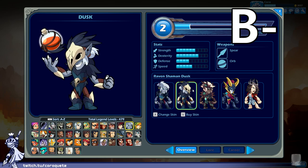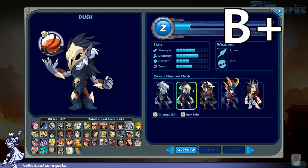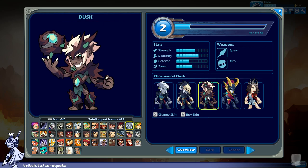Raven Shaman Dusk — wow, his orb is a potion bottle, that's cool. He's wearing a witch doctor mask. The color scheme is still relatively the same. I have to give points for the orb swap because that's a clever thing to do. The rest of the costume is pretty similar to his base design though — it looks like he just slapped on the mask and swapped his orb for a potion. B plus.